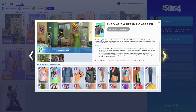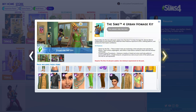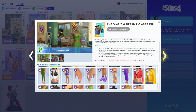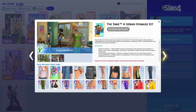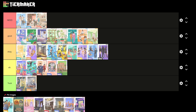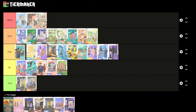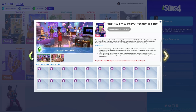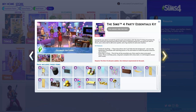Next is the Urban Homage Kit. I love the butterfly top, the head wrap, and the nails — I've used the nails a few times, as well as this shirt. That said, I don't use it a lot overall — probably just the nails and this bodysuit. I'd rate it good, at the edge of good, since I don't use it that much.